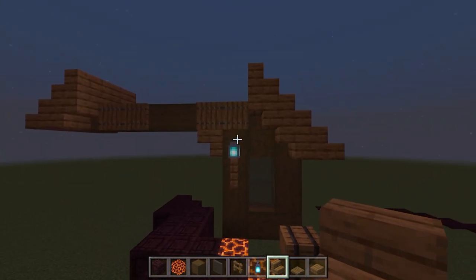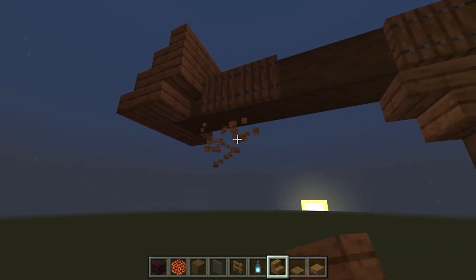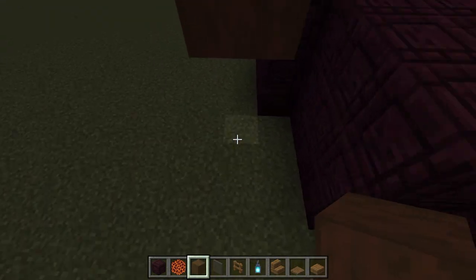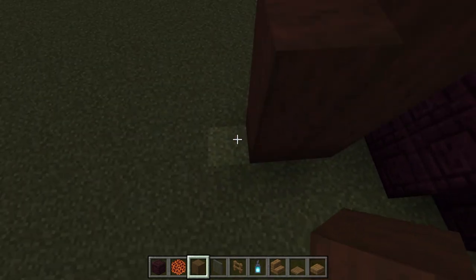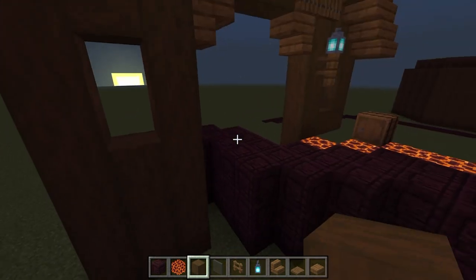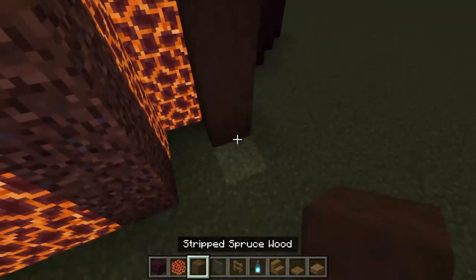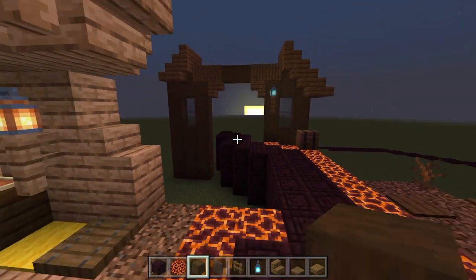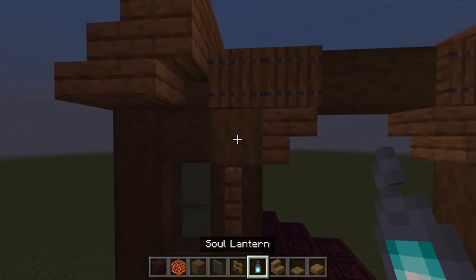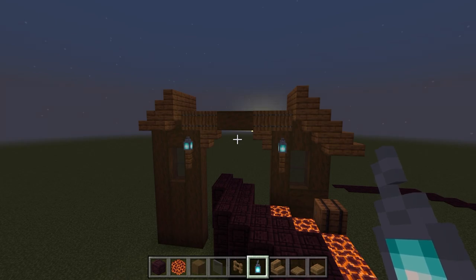We place an upside-down stair and then the next layer of stairs above. Coming down with the upside-down stair on the trapdoor, leaving a gap of two, then one, two, three, four down and three below. We add three again and then three to four above to connect to the stair, close up the gaps, and add a fence with a soul lantern above for a symmetrical building.